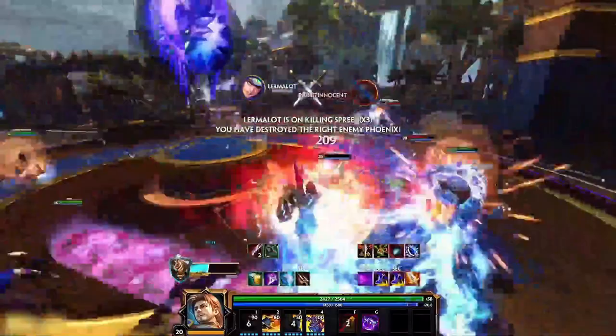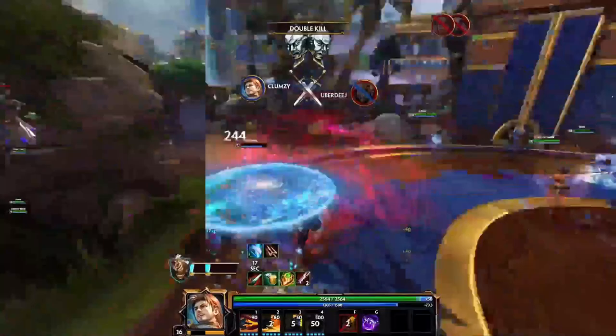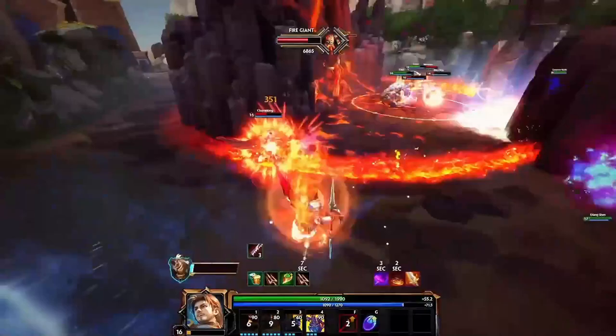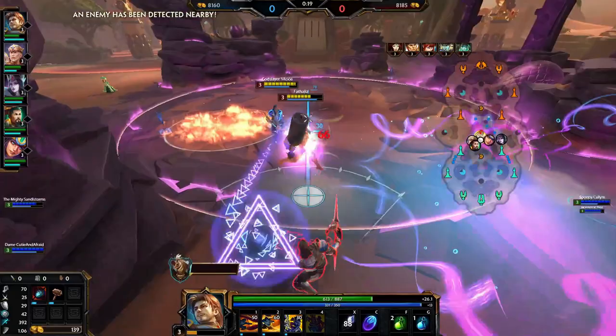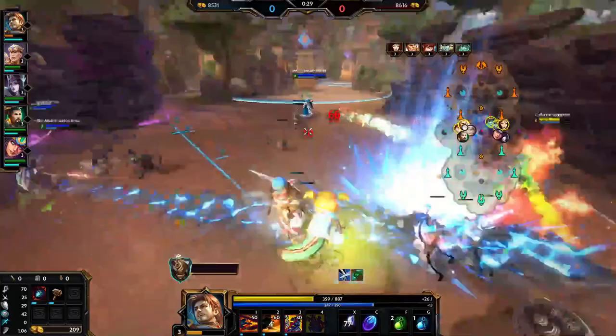Tip three is about how many ability hits Lancelot has compared to other assassins and warriors. With both his ultimate and his third ability letting him mount up, he has five chances to use damaging abilities, and both his one and his two strike twice — meaning he has insane potential to proc item effects like Crusher and Heartseeker. Ability lifesteal like Soul Eater is extra useful, and anti-heal from items like Brawler's Beat Stick can be easily applied. If any assassin item does something when an ability hits, consider it for Lancelot.